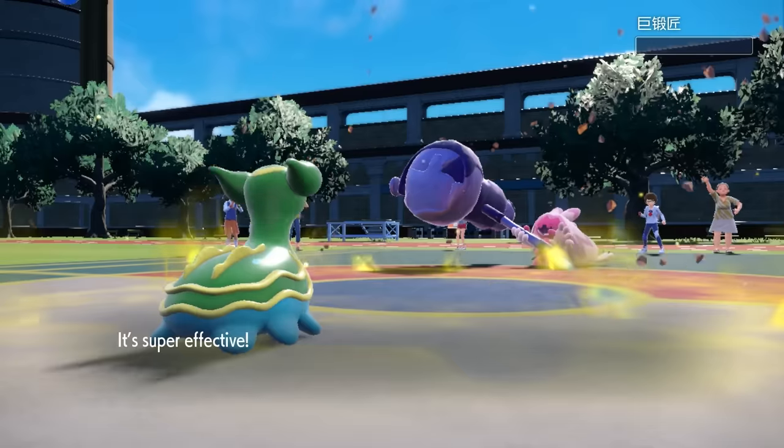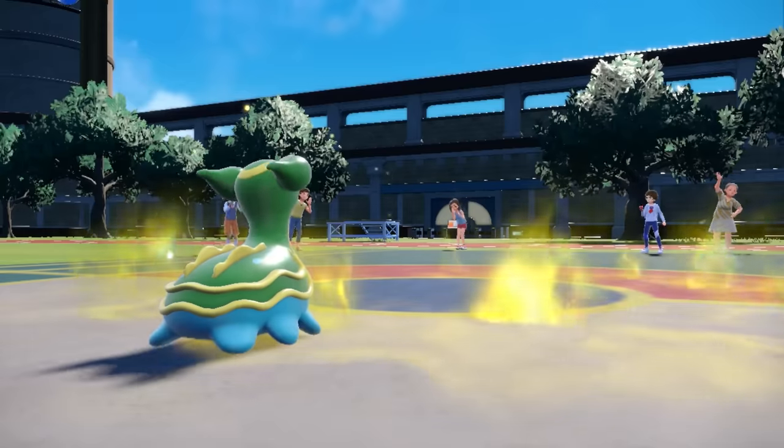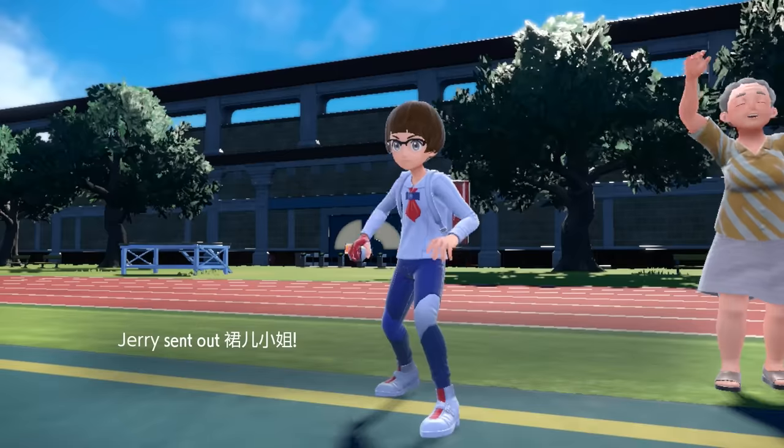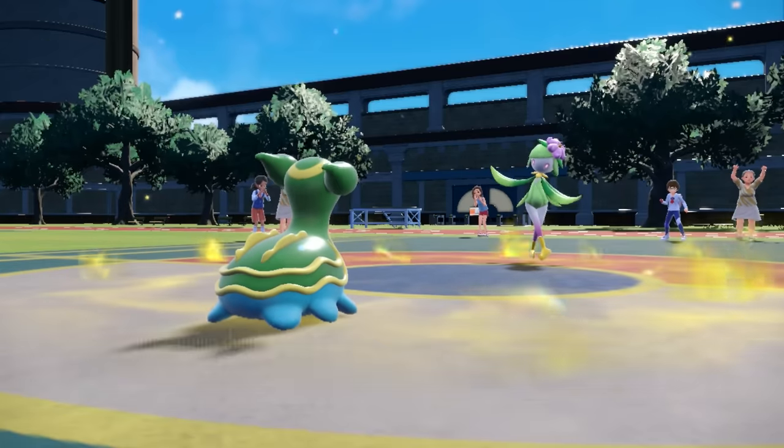So it's like the first match I've had with Sticky Hold trying to switch into Knock Offs, and it just doesn't work because of Mold Breaker. I can at least go for that Earth Power. They decide to just stay in and go for a Gigaton Hammer, just to get as much value as they can out of the Tinkaton, as it's not really going to be switching in too easily — and that's going to take care of the Tinkaton, which is good to see gone.